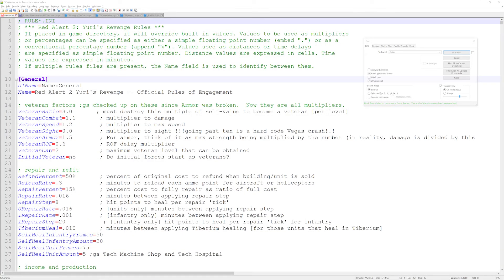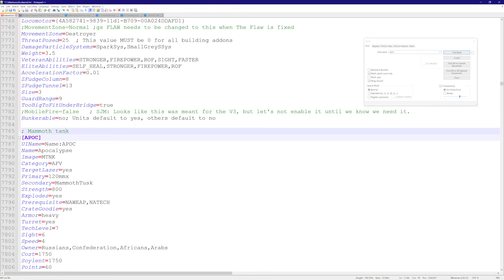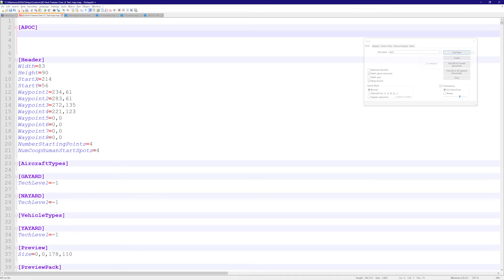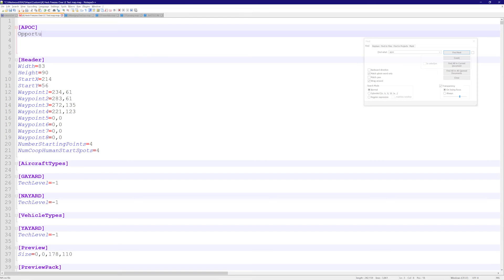Let's talk about modding that. If I go into rulesmd.ini and search 'apoc', it leads me to the Apocalypse tank entry. I'll copy the header and put it in my test map. In the test map, I add the line: OpportunityFire=yes. Then save the map, load it in, and run it.